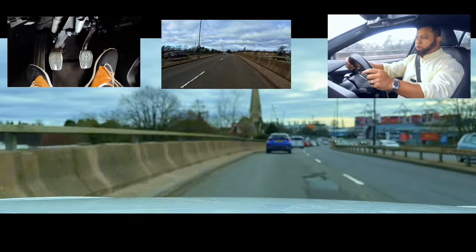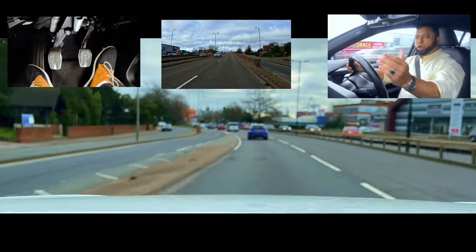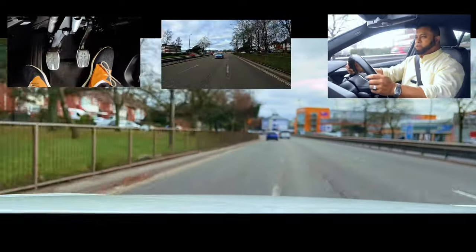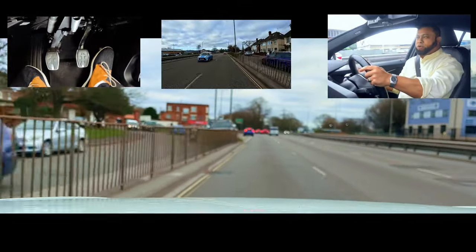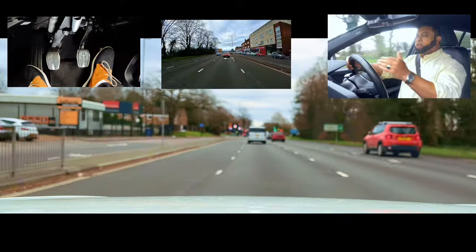Driving on dual carriageway and motorway is actually easy — all you have to do is follow the road, keep the car distance from the car in front, and maintain the speed. After the flyover my left lane became the middle lane because there was another lane joining. So I have to go back to my left lane — that's the normal driving lane. Mirror, mirror, signal left, looking at the blind spot, blind spot — change lane. In the test, make sure you return to the left lane in good time when it's safe to do so.